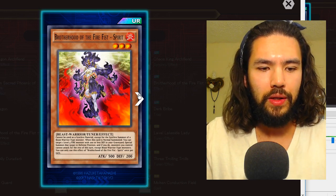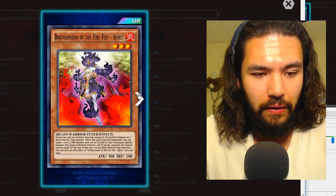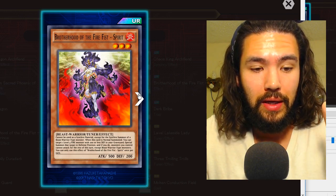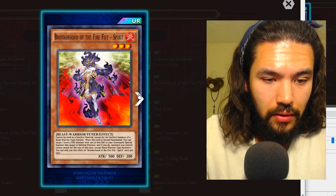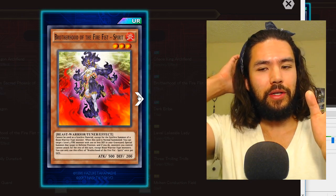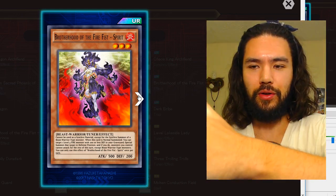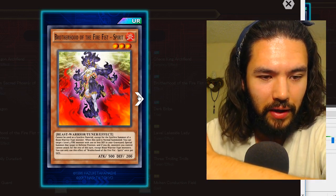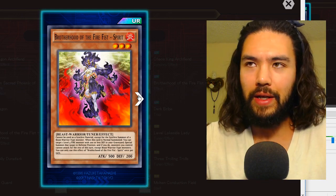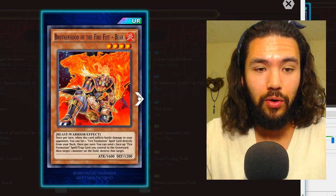Brotherhood of the Fire Fist Spirit: when this is normal summoned, you can special summon a level three fire monster, but then you can only synchro it into a beast warrior. This will be good for this box and then maybe after another main box it'll be power crept by something — like another good level three fire monster. The artwork is amazing though.